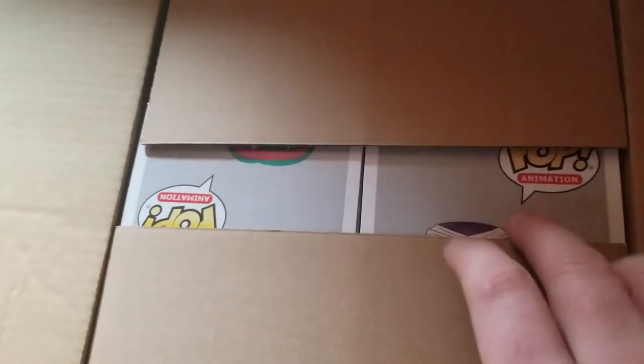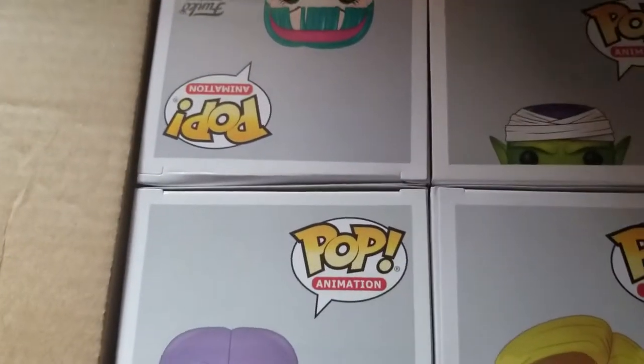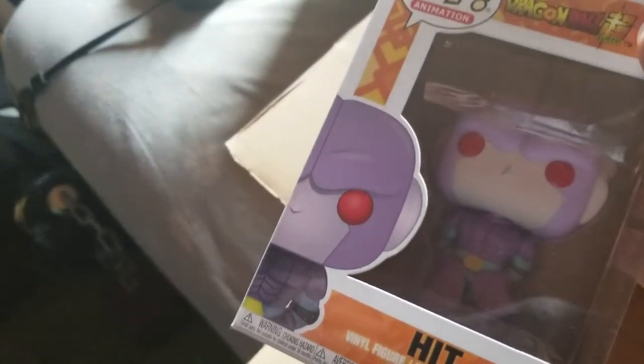Right off the bat we got Bulma, Piccolo, Android 18 — I always call her 17, I get them mixed up — Hit, and Goku Black. The grail for this box is Hit, but he doesn't have a sticker. I could probably put a sticker on him — I think he's supposed to have the Toys R Us sticker — I'll probably end up throwing one on him.